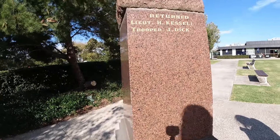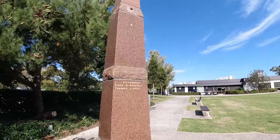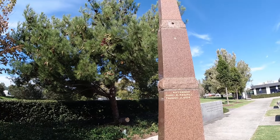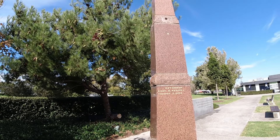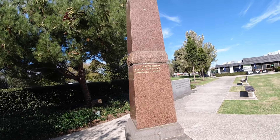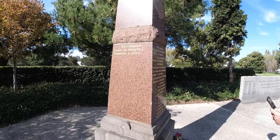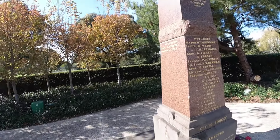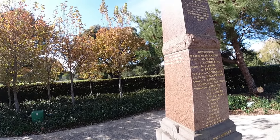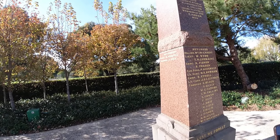So yeah, this is the Cheltenham-Moorabbin Boer War monument. It looks like something was hung from there at some stage — some of them used to have lanterns on them, yeah. The irony is there's one in St Kilda for a young fellow that drowned in the Boer War, and they've given him a water fountain.